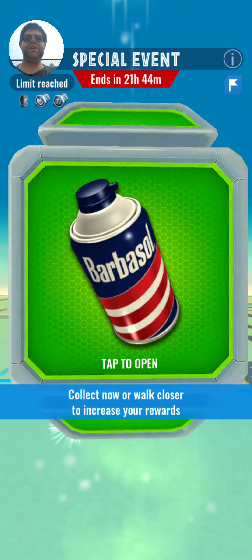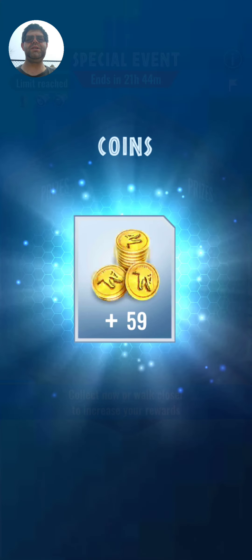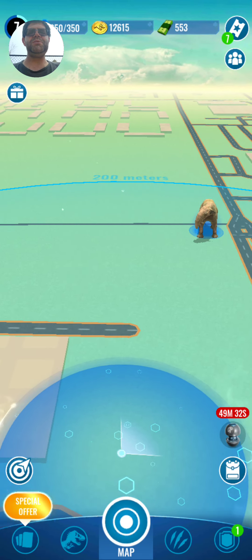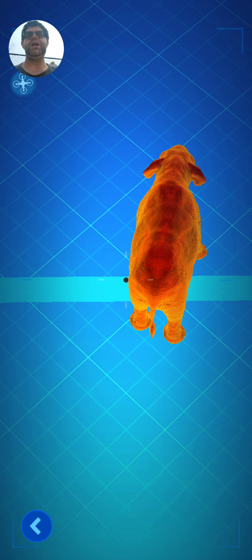You see these little items right here? We've got darts and coins. The darts is what helps you capture these little monsters right here, like this elephant right here. I'm going to show you how you capture them.